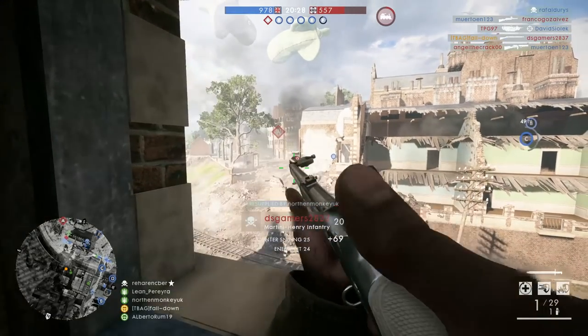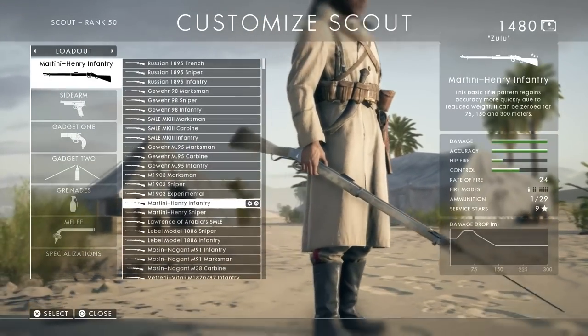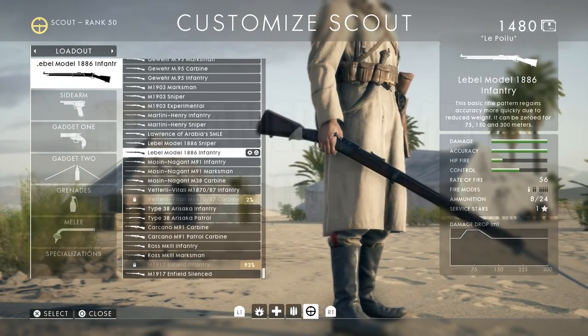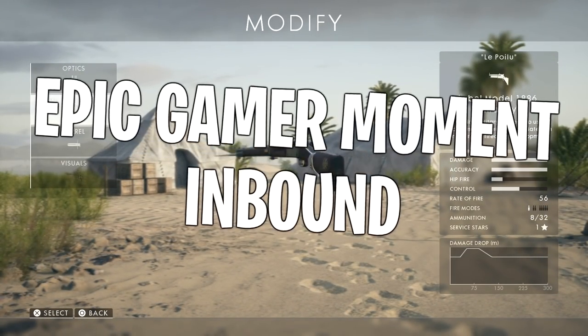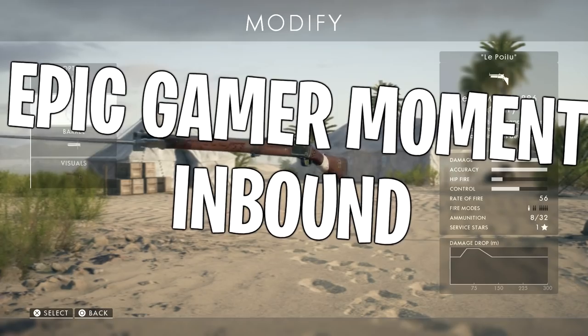Get out of here! Stop bayonet charging, bro. So for this map, we're gonna try the Lebel Model 1886 Infantry. I think that's a pretty good map and I love the iron sights with this rifle, so let's give it a try.